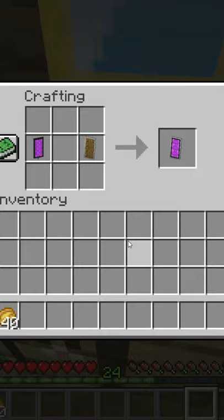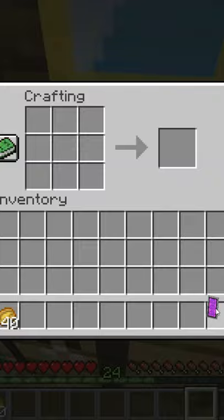And if you're trying to get it in a banner pattern, I have a whole playlist of them if you don't have a particular choice. Put them both in the crafting grid together and there you go — you have that banner now applied to the shield.